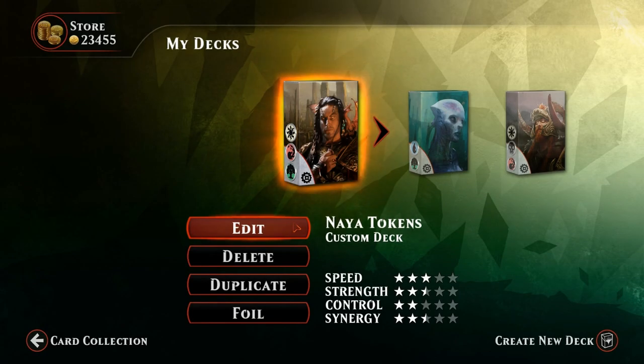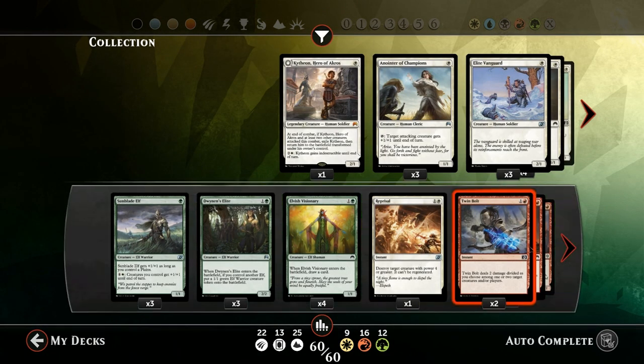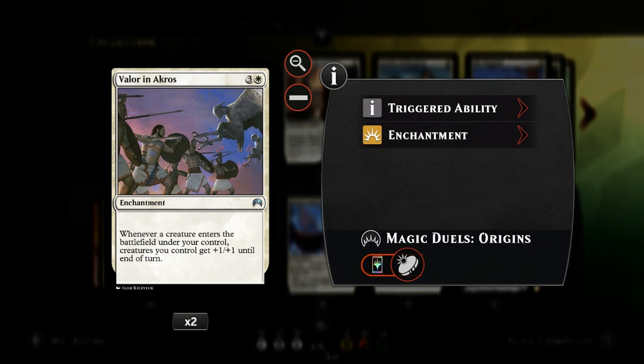Hello and welcome to another Magic Duels gameplay. Today we're taking a look at a Naya colored tokens deck that tries to make lots and lots of small creatures and then reap their rewards by playing cards like Veteran Warleader, whose power and toughness are equal to the number of creatures you control, and you also get some other ally synergies.